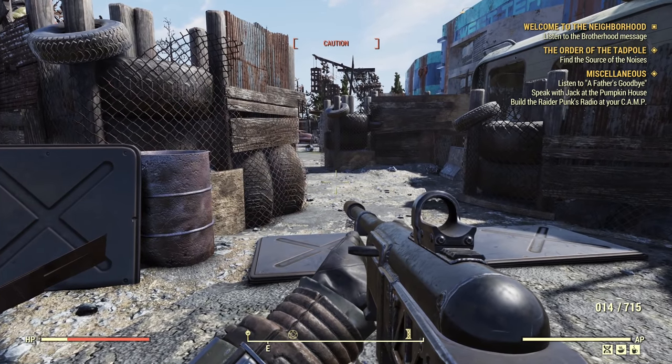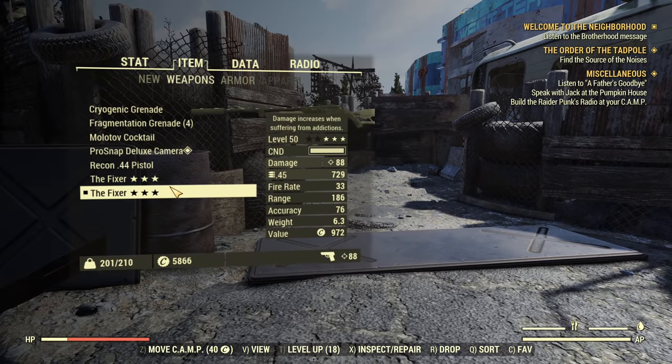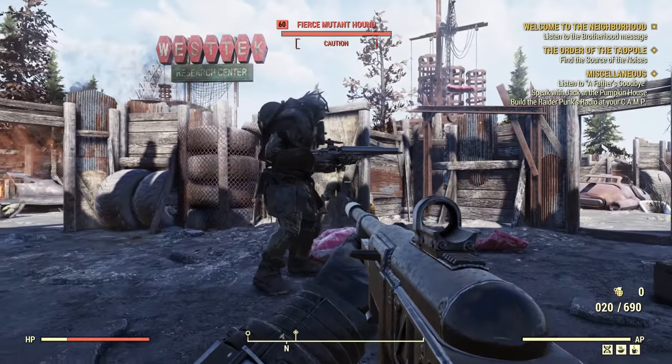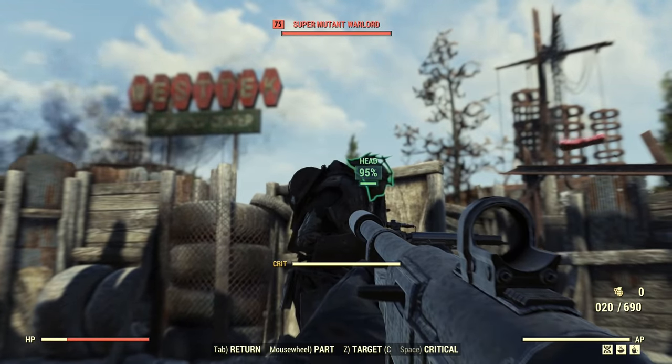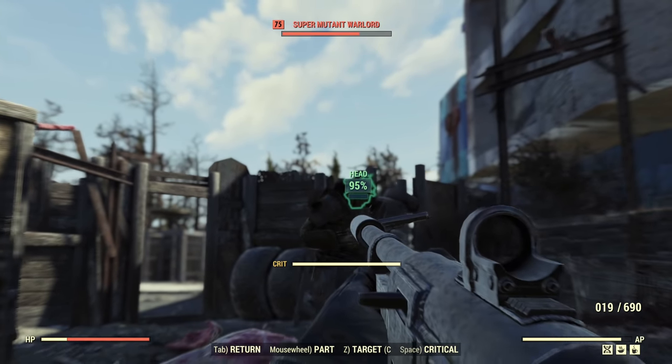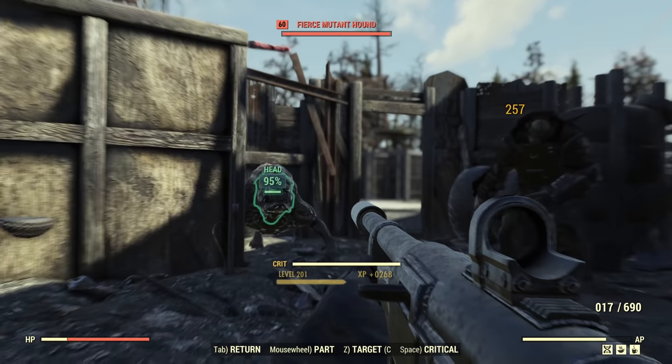Now let's try targeting a different limb — back to the fixer with VATs hit chance. We have another level 75 super mutant. This time we're targeting the head. One shot and the head is instantly crippled. Two shots, three shots — he's dead.